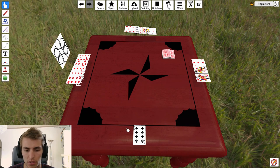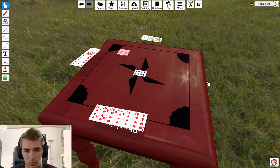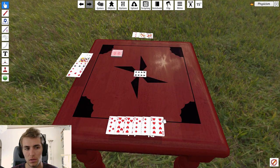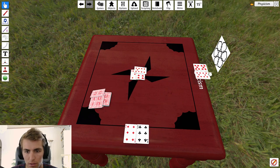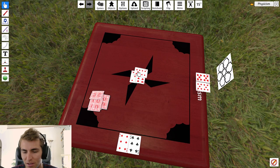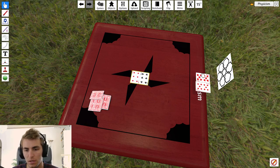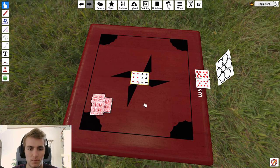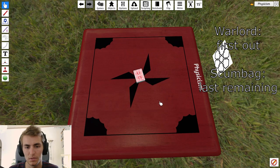So this person just won the last round and they get to lead. They play their eight and they've won the game — they become the warlord for this round. Play continues until there's one person left, and they are the scumbag. So at the end of the round, you have a warlord and a scumbag. All of the cards just get put back into the pile. Once the game's finished, you just bring all the cards back together, shuffle them, and deal again.